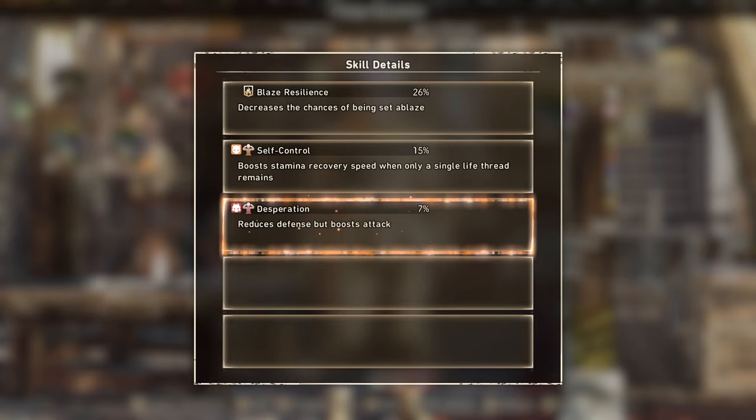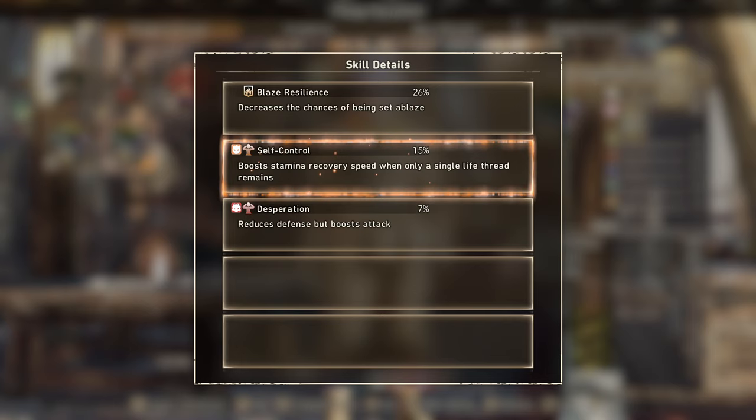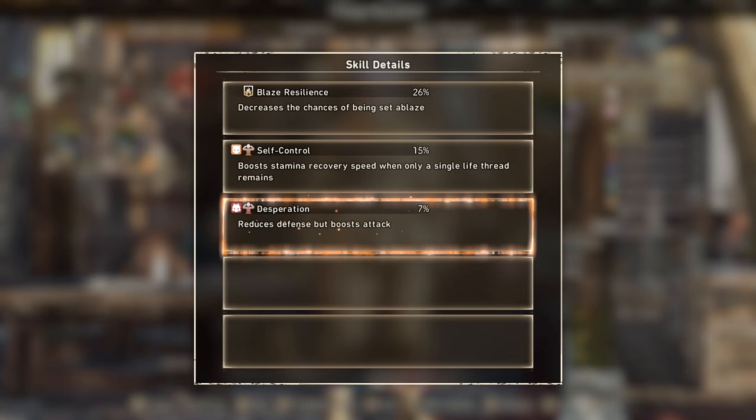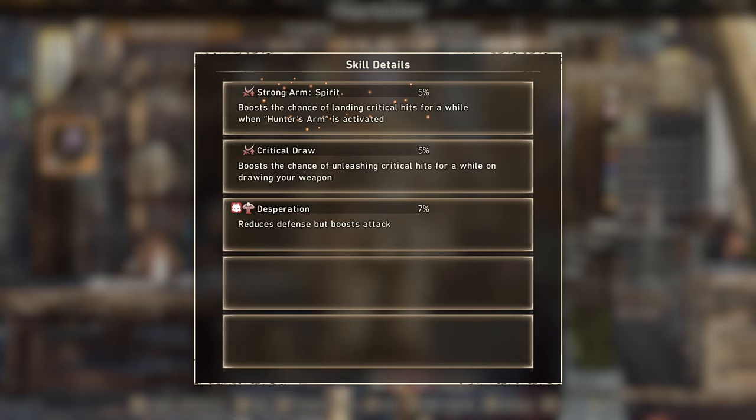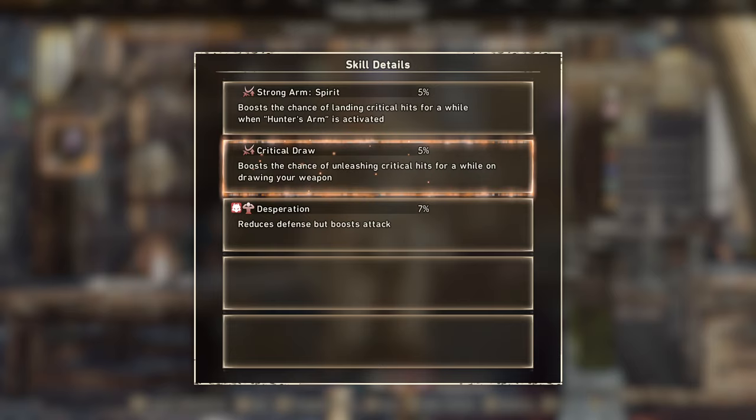The chest piece has Blaze Resilience, nice but not critical. More importantly, Stamina Recovery Speed activates when only a single life thread remains — this will always happen in the hardest endgame and deeply volatile hunts where you cannot fail once, so it's permanently active there. We also have Desperation reducing defense but boosting attack by seven percent, a worthy trade, which also appears on the Ember Plume gloves. Strong Arm Spirit gives five percent extra critical hit chance for a while after a hunter's arm, and Critical Draw grants extra five percent crits on draw attacks.